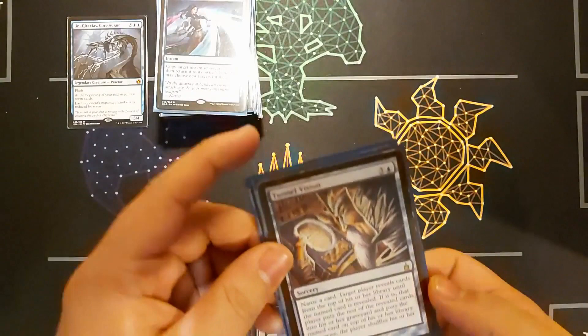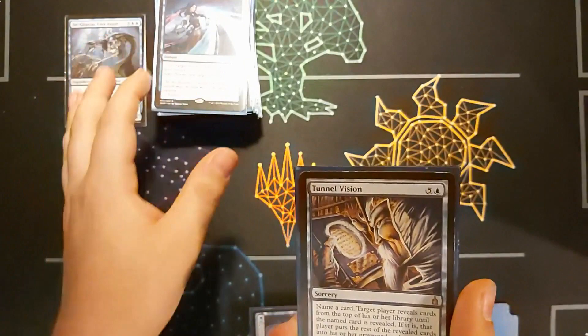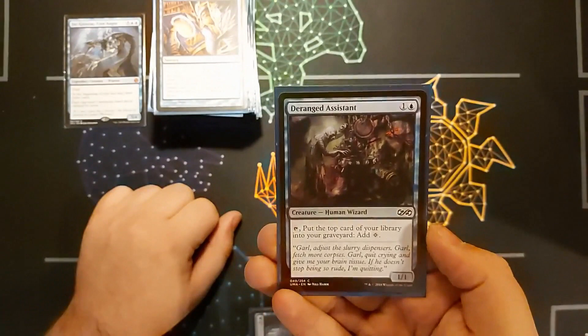Then I've got two self-mill cards. Tunnel Vision — name a card, reveal cards until I reveal it; every card revealed goes to the graveyard, and the named card goes on top of my library. It's like Mirror-Mad Phantasm except I get to pick the card, though it costs six mana. And Deranged Assistant — tap to mill one, but I get to add a colourless mana. It's quite a risky play if I just want the mana.